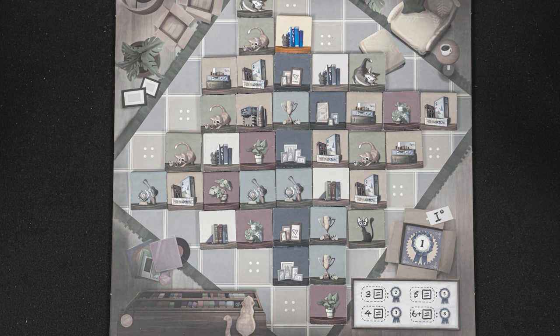On your turn, you will draft one, two, or three tiles from the living room. But to take tiles, you can only take tiles that are in a vertical or horizontal row or column, and they have to have one side exposed when you begin your turn. So let's look at an example. Here you could take this tile, these tiles, or these tiles. But you couldn't take these tiles because they must be in a straight line. And you can't take these tiles because this tile doesn't have an exposed side when you start your turn.